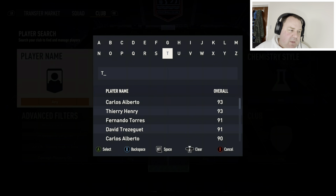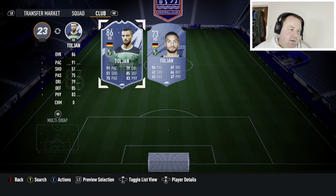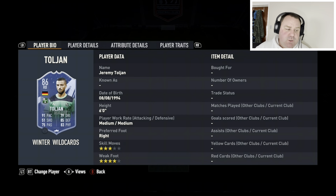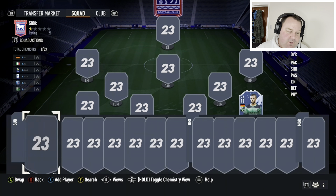At right back is our first Serie A player, and it is Jeremy Toulon. You don't see him too much, but he's actually a really decent right back. Serie A is not a league people go to for players, but it's really good value. He's a Winter Wildcard, four-star weak foot, six foot, so decent height, very good pace. Put an anchor on him and you've got decent defending, good physicals, great pace — very solid right back indeed, for around 20,000 coins.